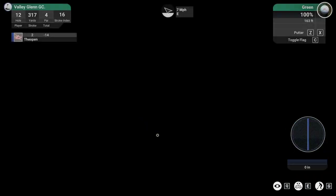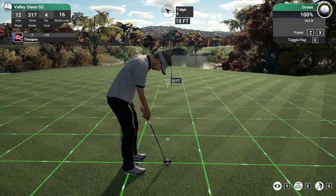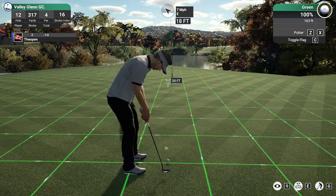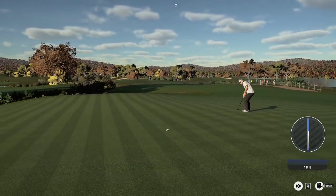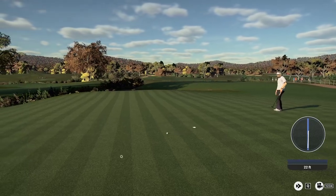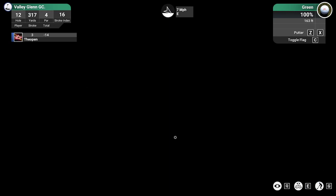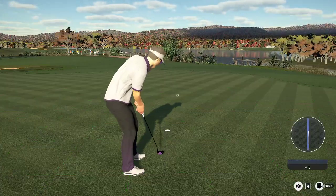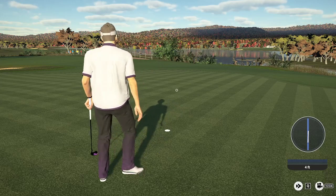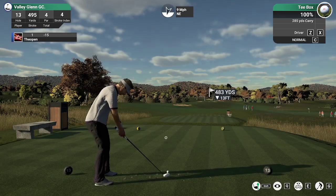That, ladies and gentlemen, is a feat to accomplish — hitting the green off the tee on this par four. Just missing here, but this one looks about four feet, and that putt will drop for birdie. Multiple eagles on his scorecard today, that's gotta help him.